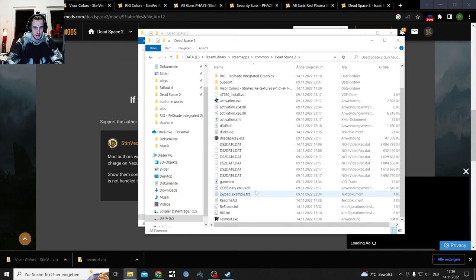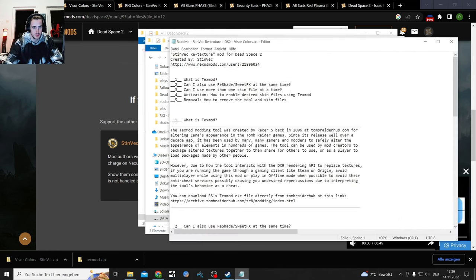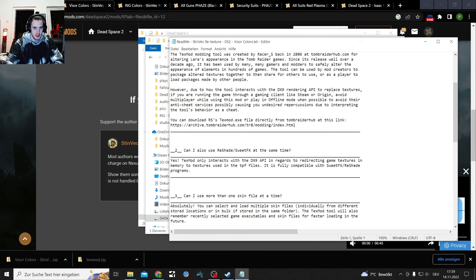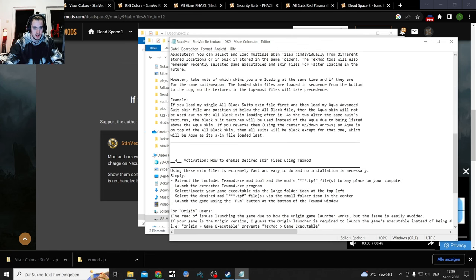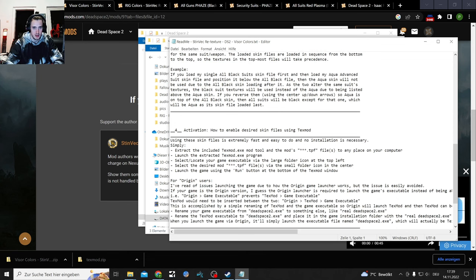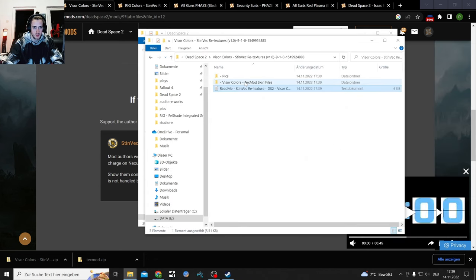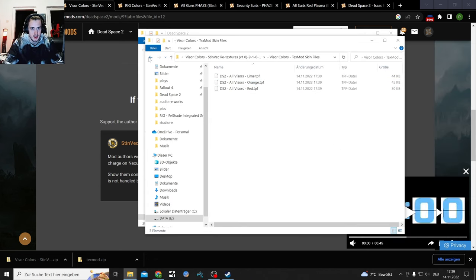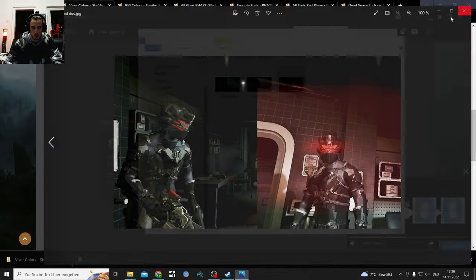Let me just read through the unextracted zip file's readme. Yes - open, activate, TexMod. That's a big tutorial right there. This FAQ frequently asked questions is also filled in here. Visor colors: lime, orange, red. So red - of course we're gonna go red.